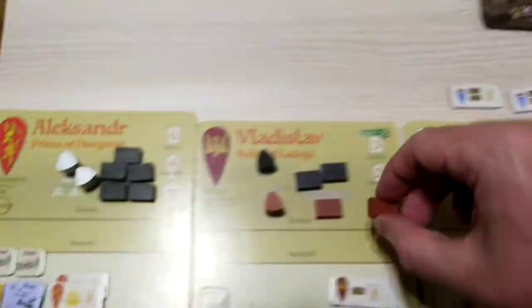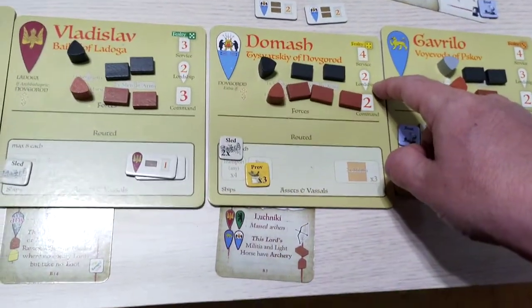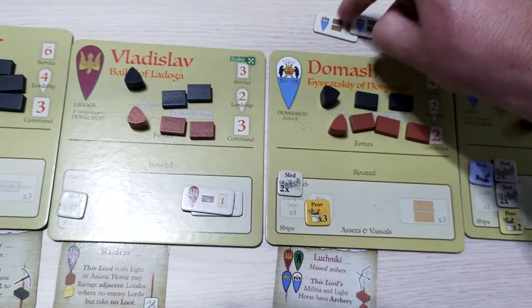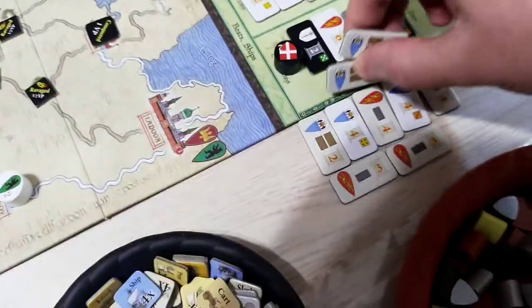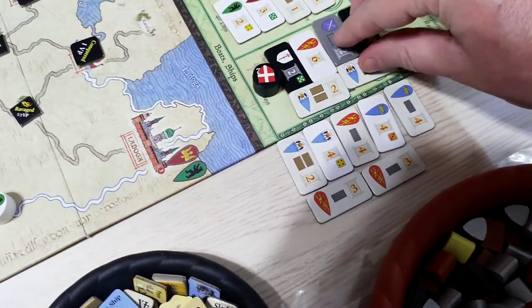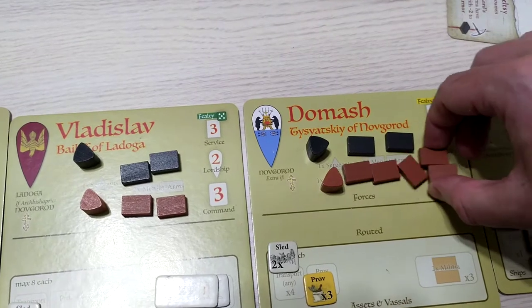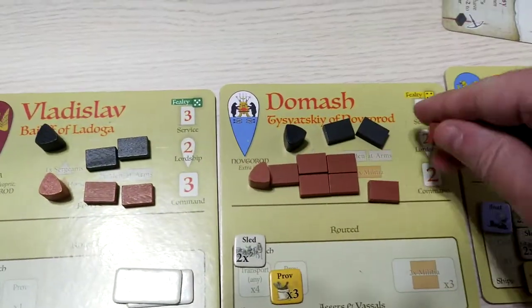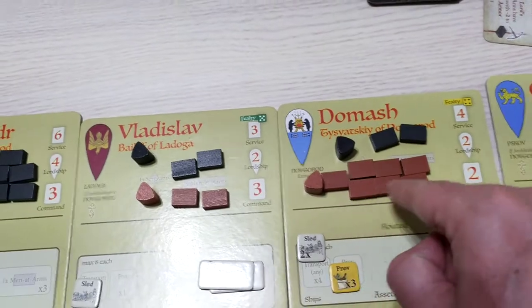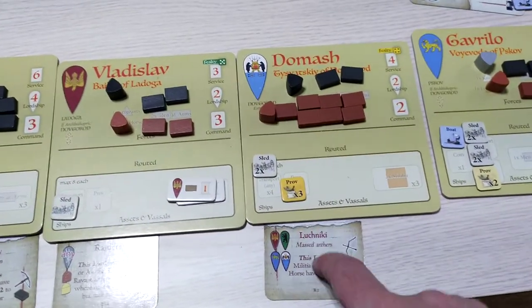I put one more militia for Vladislav — he's got six units now. Dommash has two lordships, and it's time to get four more militias. These were the vassals on his mat, and I put them two boxes away — one, two — here. That's a lot of service markers, and it gives four militias to Dommash. That's seven already. Three times two is six, plus the one of Raison. With the archery — Luchniki — that will be very good.